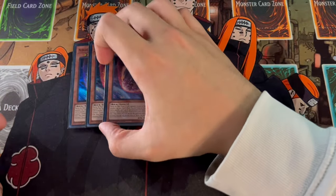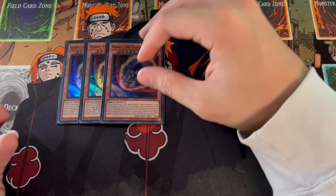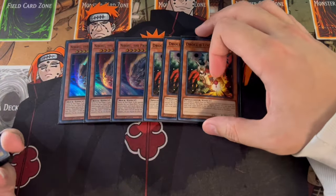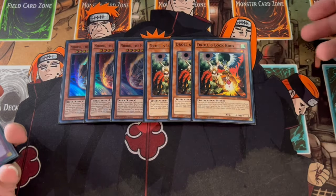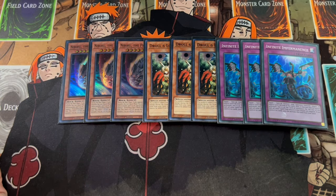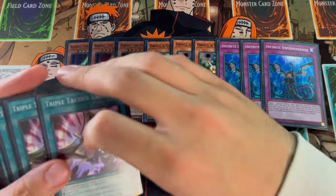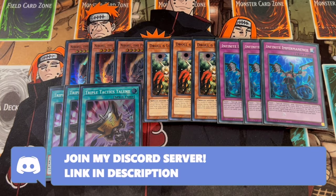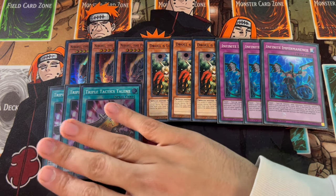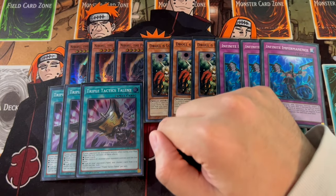Moving on, we are playing a lot of hand traps because this deck does struggle a little bit going second. Three Nibiru is very powerful in today's format against the fire decks and against rogue in general. Three Droll & Lock Bird — I believe this is the best hand trap in the format right now. Three Infinite Impermanence, which is really powerful as well. Going second is kind of this deck's weak point, so that's why we're playing all these hand traps — nine hand traps total. We're also playing three Triple Tactics Talents. Talents is one of the best cards in the game right now. Every single deck you're playing against is going to play into Talents — it's really good into Fire, really good into the mirror match, really good into pretty much anything.